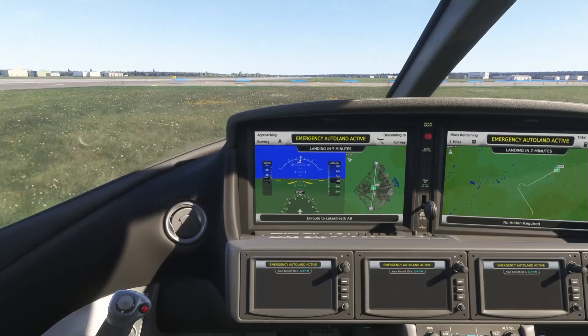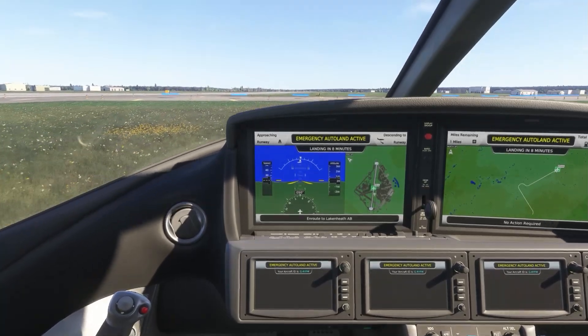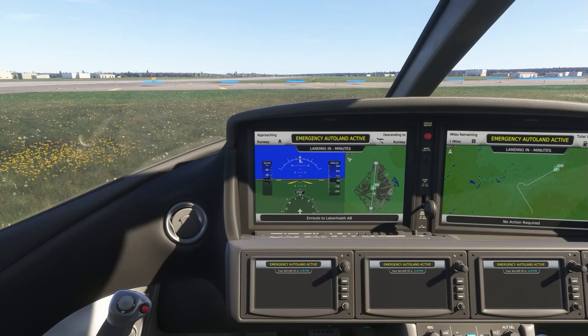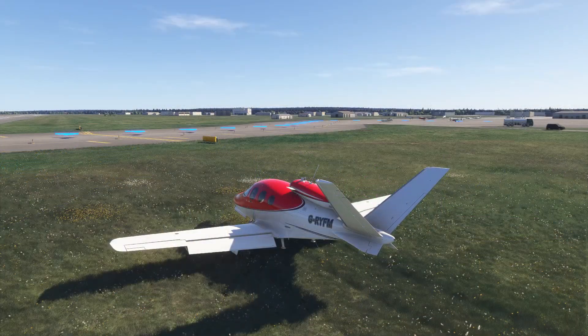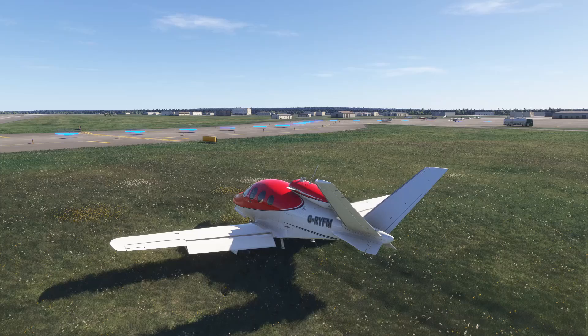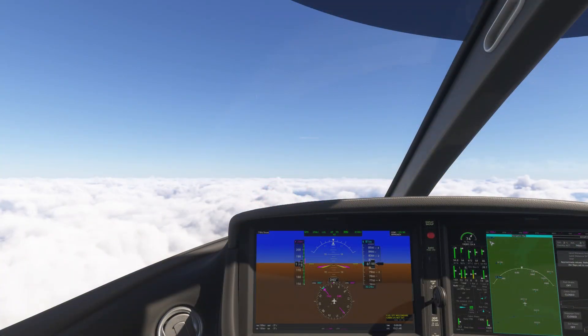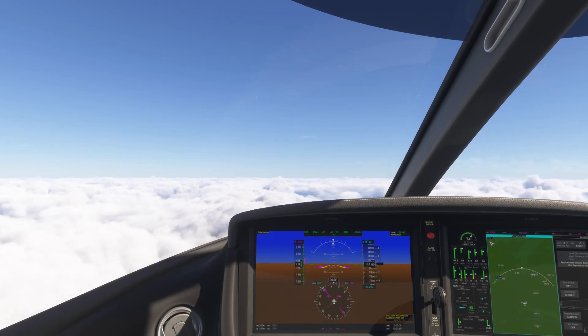Although I let it fail the rollout for testing purposes, as sim pilots we're all more than capable of handling rollout and braking ourselves after touchdown. As this video is all about Cirrus safety features, let's quickly go check out the famous Cirrus airframe parachute system. Once again we're cruising in the Vision Jet, and once again we're about to press a big red button — or more accurately, pull a big red lever.